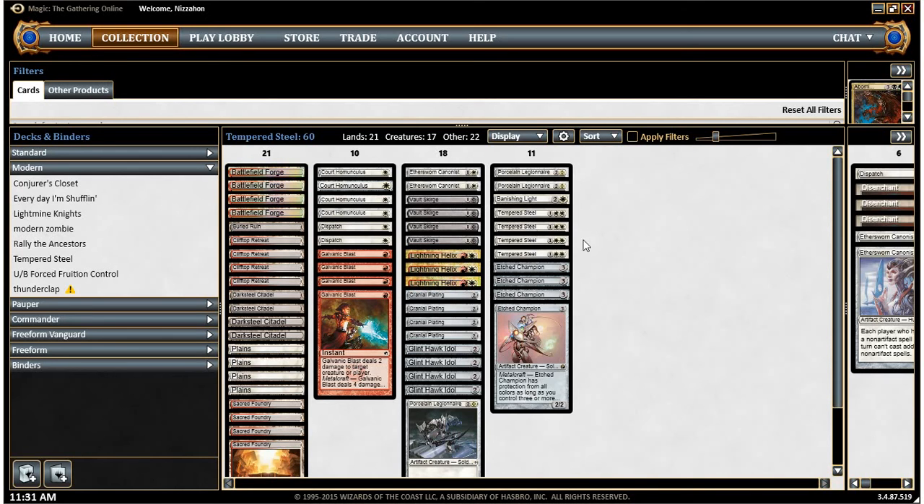If we do a bunch of damage to the murli and then they clear the board or something, we can rely on Galvanic Blast and Lightning Helix to finish our opponent off. In terms of lands, we've got four Battlefield Forges, four Clifftop Retreats, four Citadels, four Plains, and four Sacred Foundries. It's a pretty good mana base. We only need 21 lands because our curve is so low. The Scourge could go in the one slot and the Legionnaires could go in the two slot, so we really only have nine three-drops.